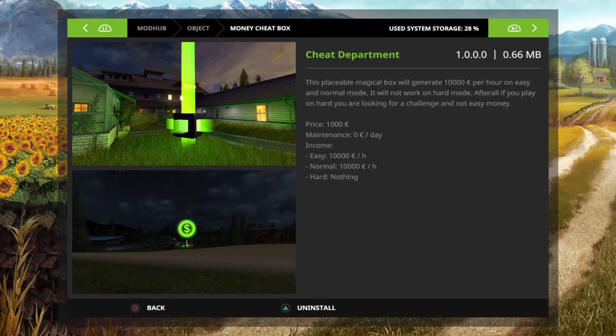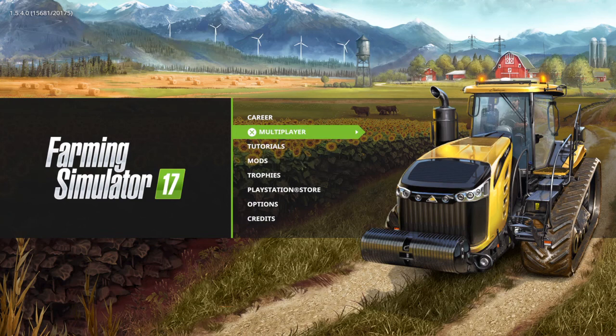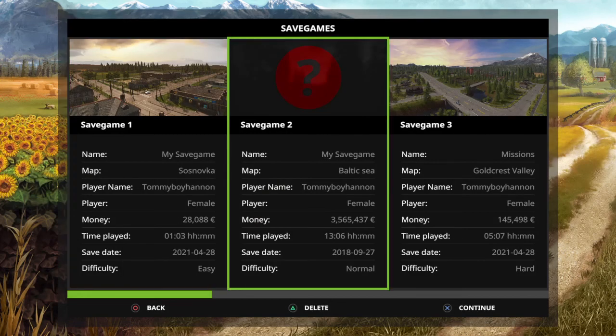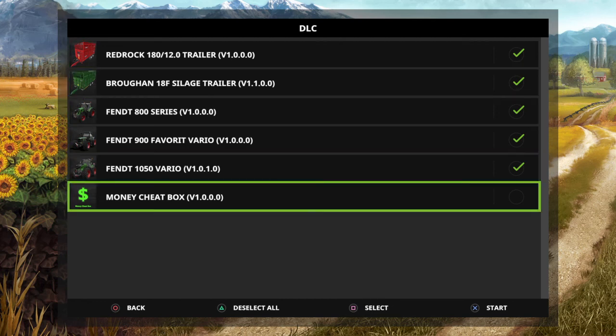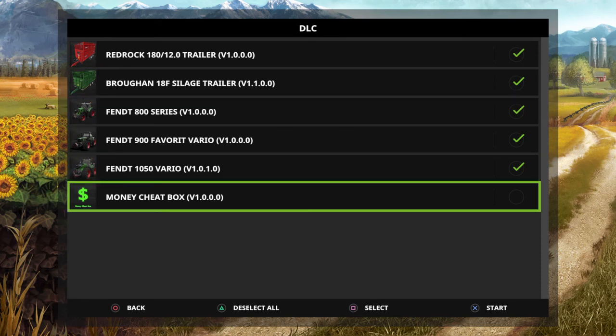I already have it installed, so I'm going to back out of it here. When you actually have it downloaded, whatever map you're on — I have a couple of different maps — when you click on your map like this, it's going to be here wherever your mods are. For me it's down at the end. Don't forget to check it — check it like that — and now it's active.